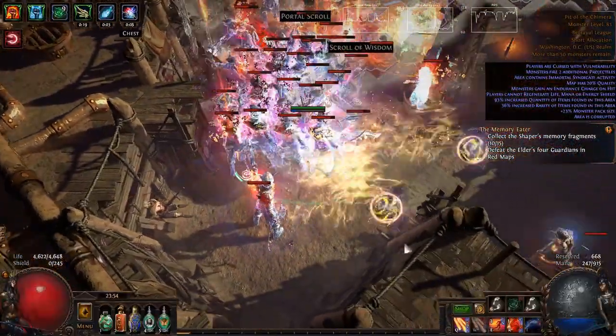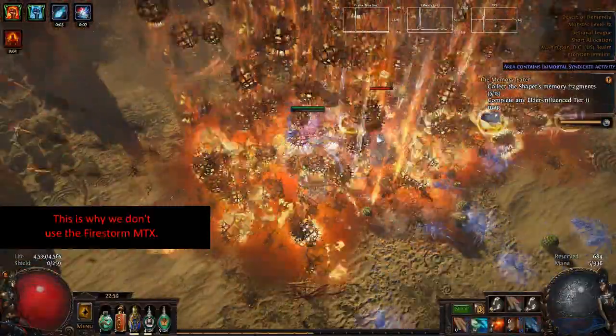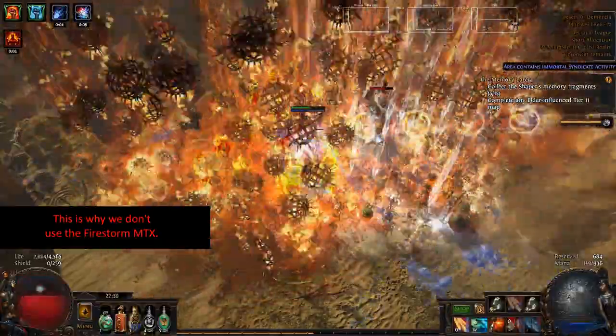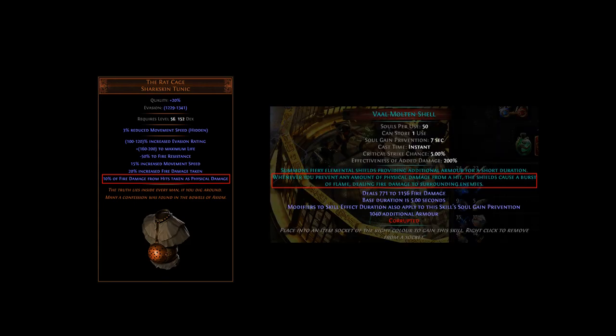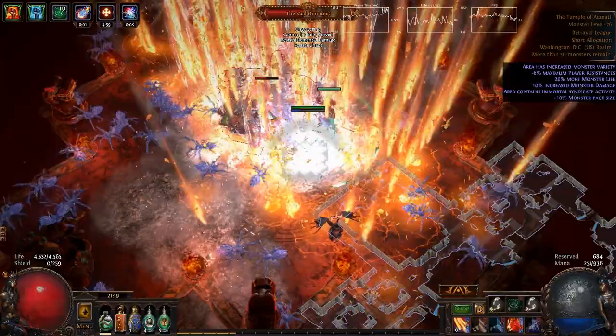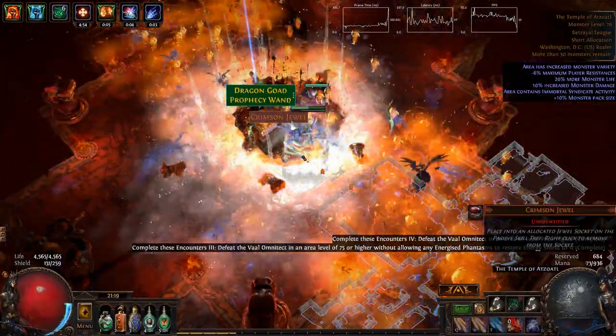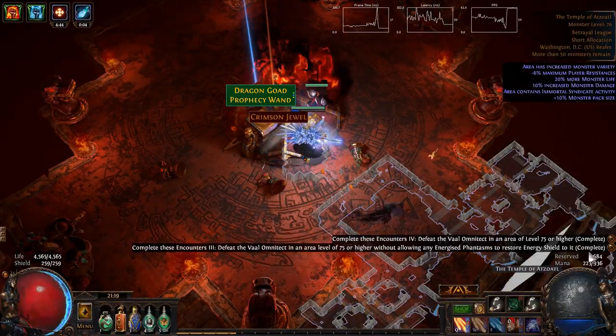Now that we can actually clear maps without crashing instances, we can finally fight bosses. We can simply Firestorm them to death and face tank all their damage, but that's pretty slow. We need a way to deal tons of damage. The Rat Cage unique chest will convert a portion of the fire damage we take into physical damage. Vaal Molten Shell will explode any time we mitigate any amount of physical damage, and it has no cooldown. So if we deal 10,000 ignites per second, Vaal Molten Shell will explode 10,000 times per second. It can ignite, which will heal us and help with our spellcast loop, but it will not detonate a second time — otherwise it would cause infinite explosions.